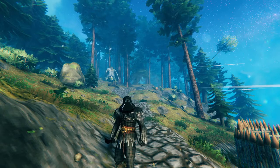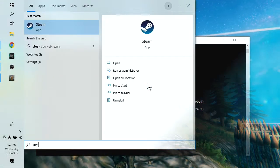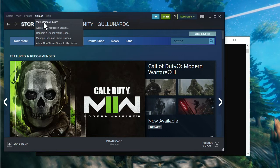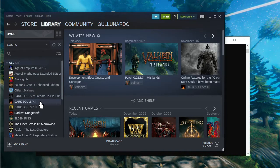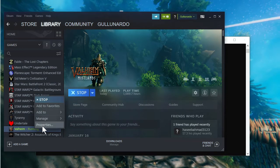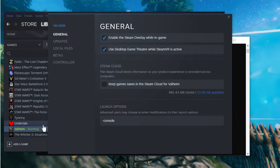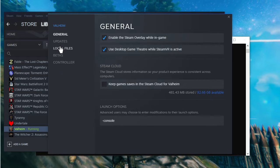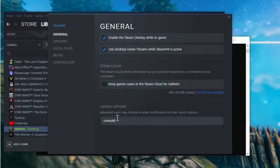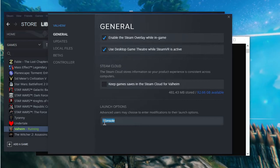First, getting dev commands enabled. Open Steam up, go to Games, and then View Games Library. Find Valheim. Right-click on Valheim and click Properties. Go down to General, and at the bottom you see where it says Launch Options. Type dash console.